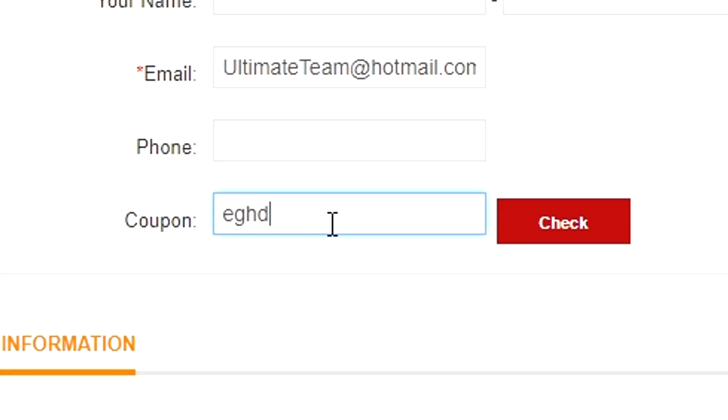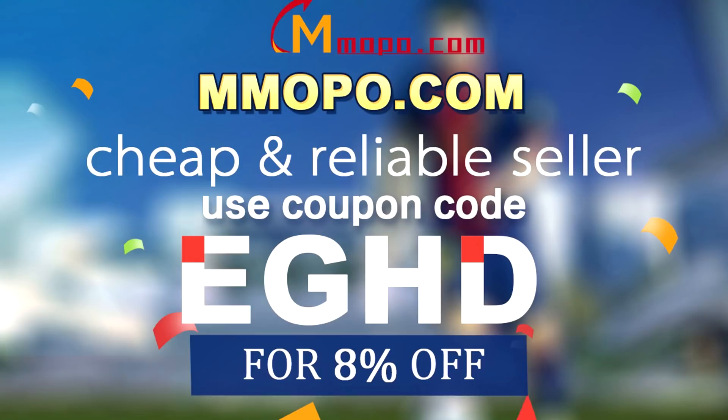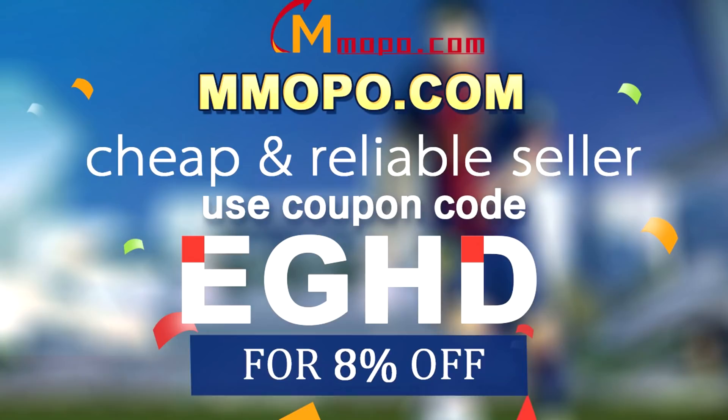If you want to buy cheap Ultimate Team coins, go and check out mmopo.com and use discount code EGHD at the checkout to get yourself eight percent off your order.